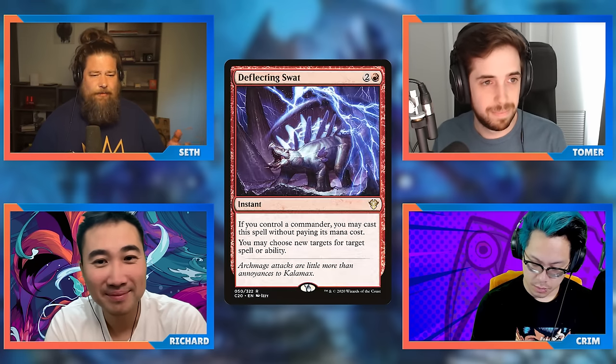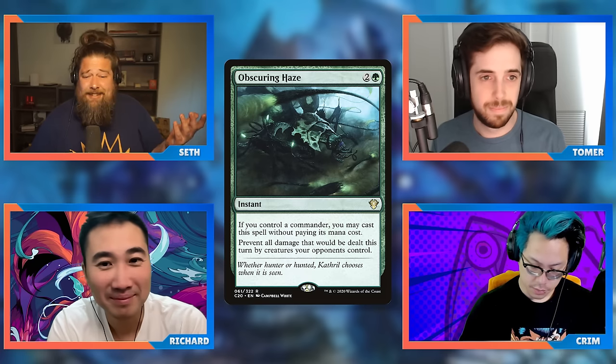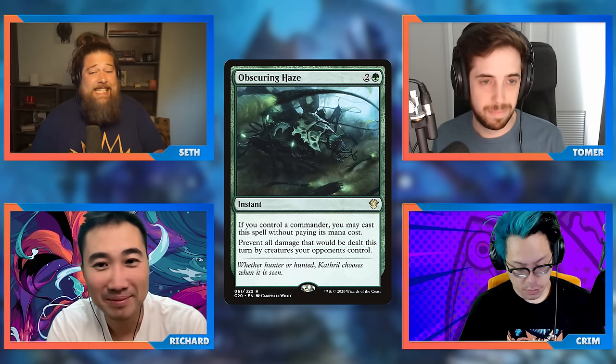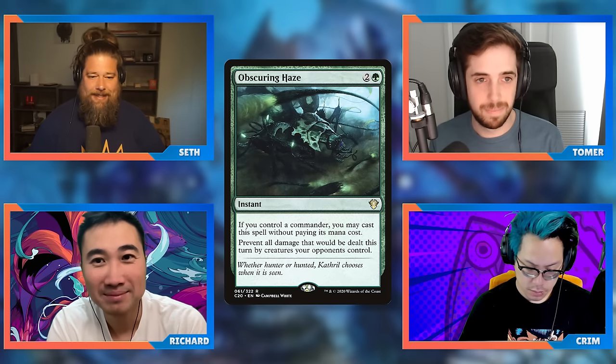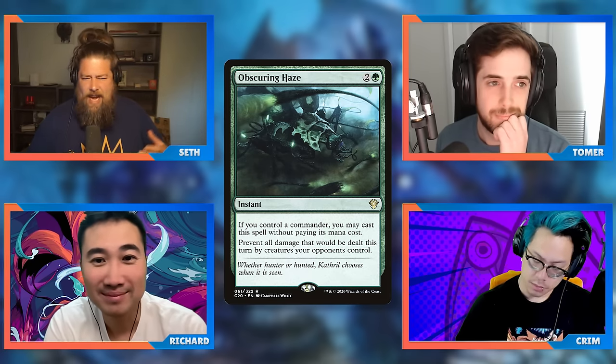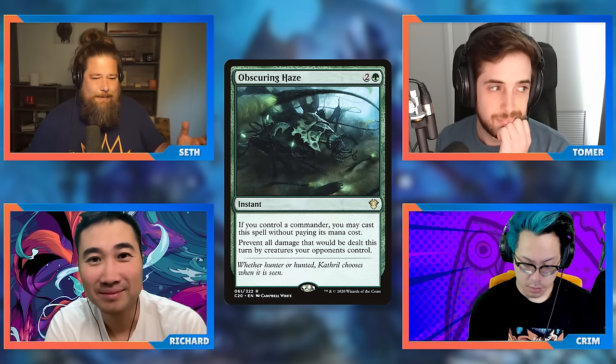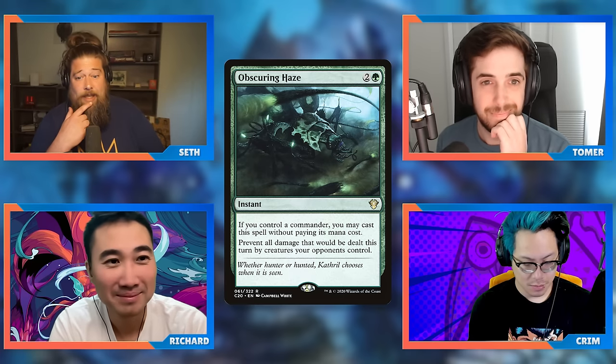If you look at this cycle, Fierce Guardianship is like 60 bucks, Deflecting Swat is like 60 bucks, Deadly Rollick is over 40 bucks. This card is under five dollars still — it just gets no respect compared to the rest of the cycle. No one plays it. It's in like one percent of decks, and those are typically fog-style decks like Thantis or force-combat decks or Agrus Kos. This card really should just be played way, way more. It's really good.